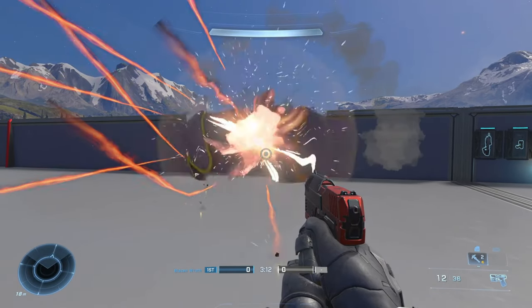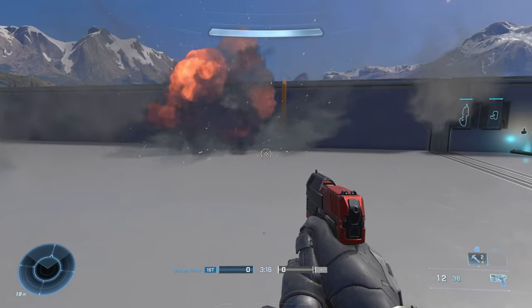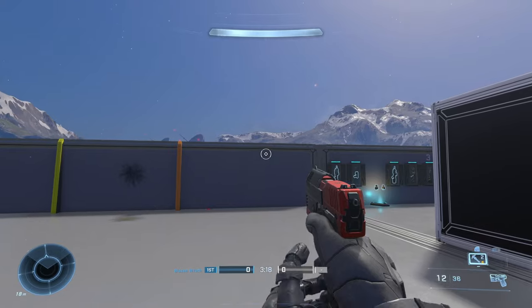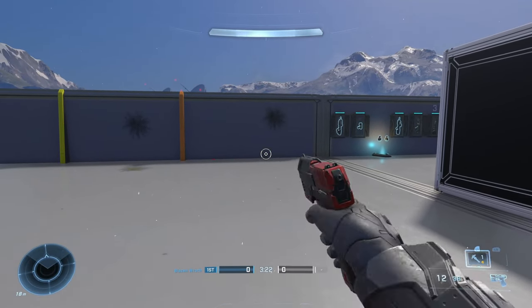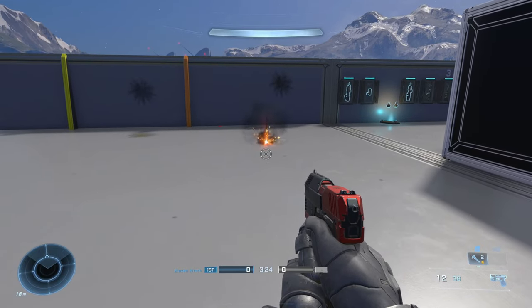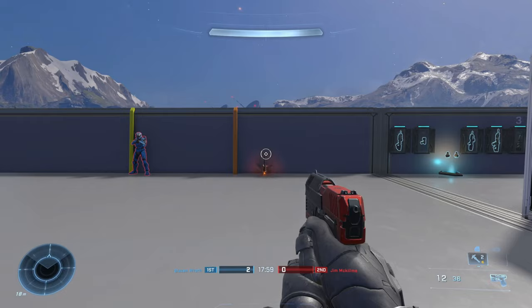Now the spike grenades are fine, but in my opinion, 343 didn't have to copy Halo 3 spike grenade behavior. I thought all they had to do was alter the damage values between the explosion and the spikes themselves. I would have increased the explosion damage but decreased the spike damage.